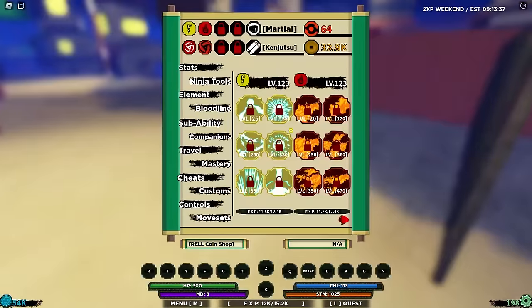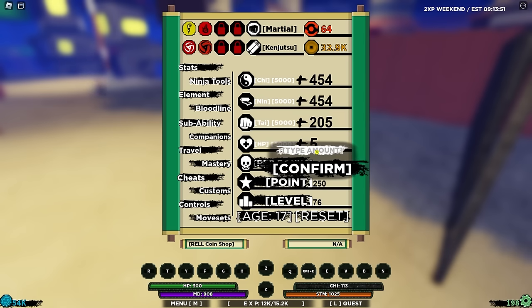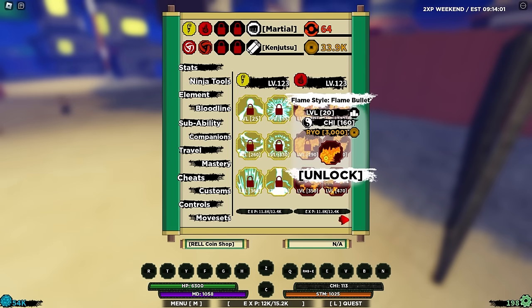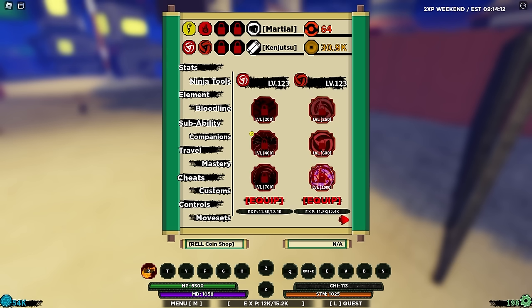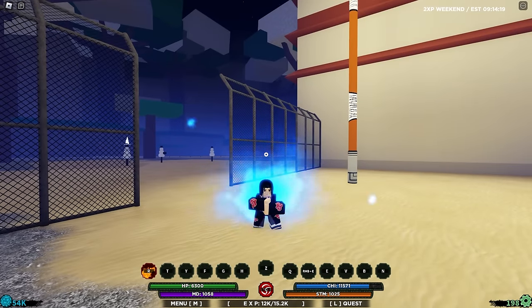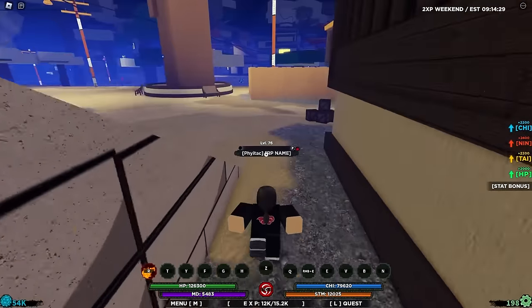Just like that, very, very easy — we've got the bloodlines and the elements to level 120. We can unlock this move here but we need 160 chi. We're going to put 450 into chi, 100 into health, and 150 into nin. Now if we go on bloodline, we can equip the mode and charge up our chi. Look — we are moving so much faster now.